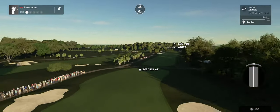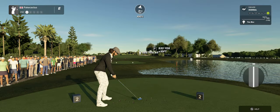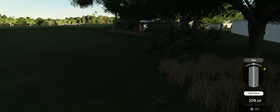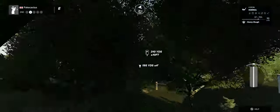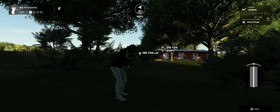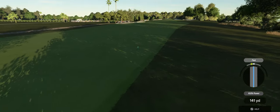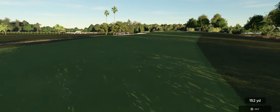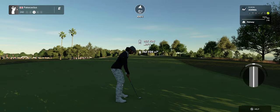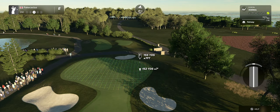Teeing it up here on hole number 2. Caught up in some brush. Alright, this is a bad lie — I'm just gonna say it, we're deep, deep in the rough. Back in the fairway now, let's just drop a dart onto that green. This is looking to be about 155 yards out.